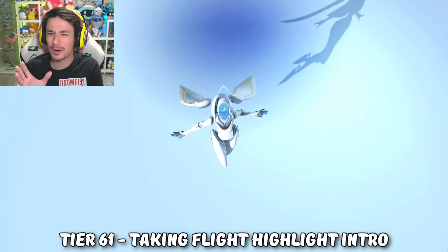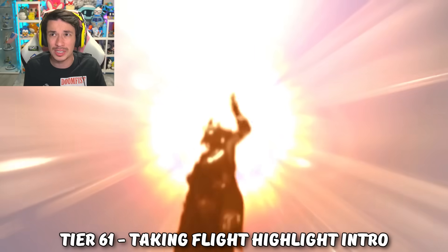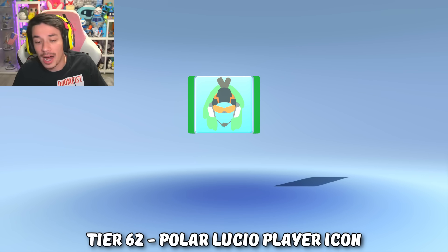The skin isn't bad — I like his orbs, they kind of look like sponges, not yellow SpongeBob sponges but Patrick sponges. At tier 61 we get a really sick Echo highlight intro that actually looks exactly like Illari's trailer sneak peek from way back in season 5, but now Echo has it.